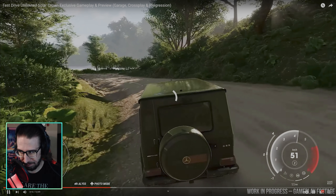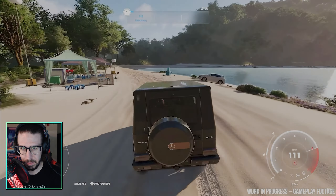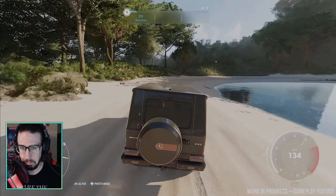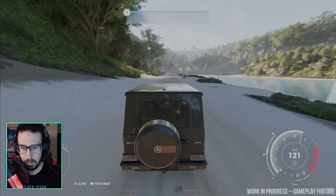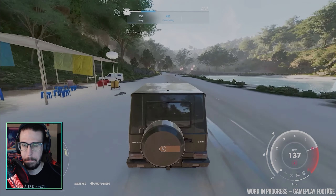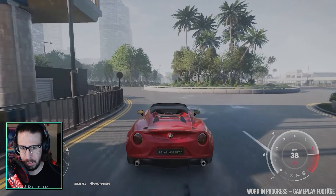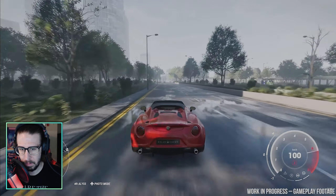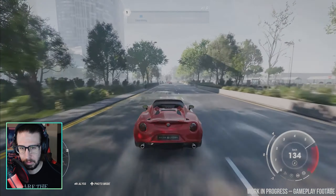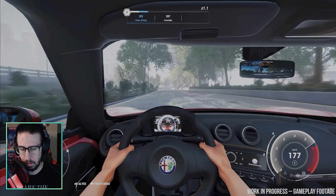The G-Wagon jumping and the suspension — it just looks so natural, really satisfying. Speed traps are a good way of earning extra credits. The progression is definitely going to be a talking point when the game comes out. Early on he was having to do races multiple times — but the races are fun. Once you come first and complete an event, the AI levels up and becomes 'experienced,' getting faster and more difficult.